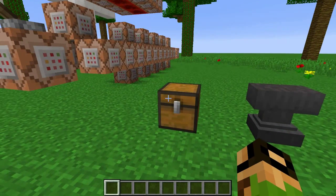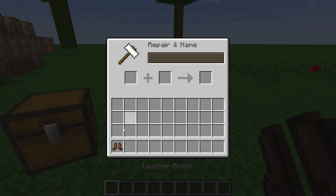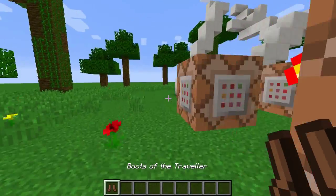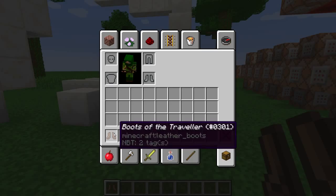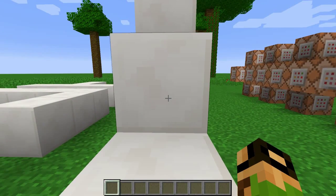So I tried to duplicate the Boots of the Traveler from the Thaumcraft mod in vanilla Minecraft. The way it works is you name any set of boots "Boots of the Traveler." It's important that you spell it out exactly like that because that's the way the system works. So if you equip these and hold forward — nothing happens, because I forgot to turn this on.